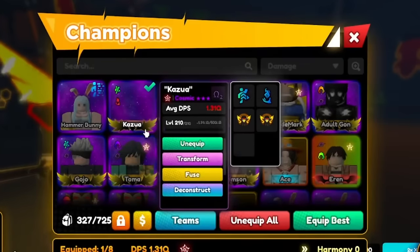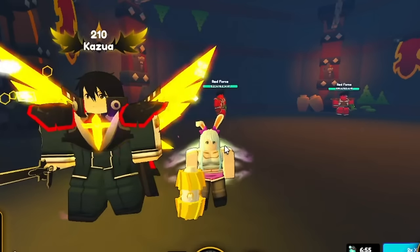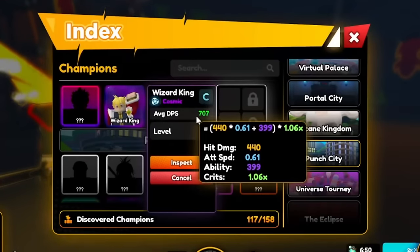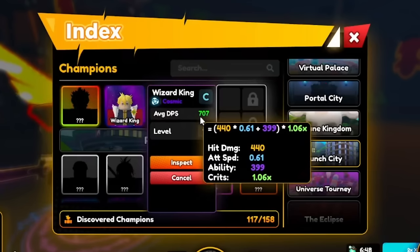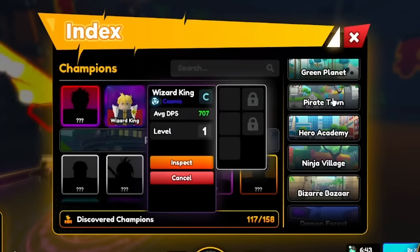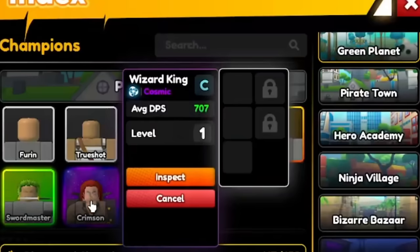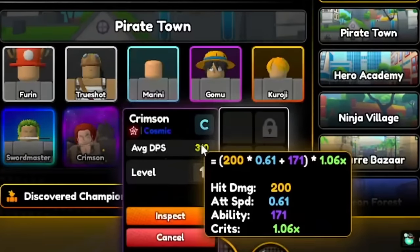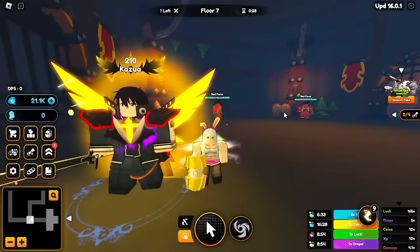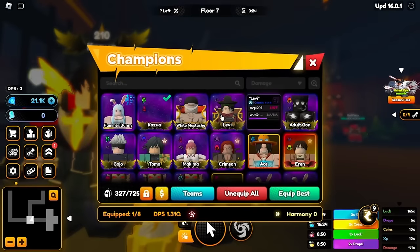Now we're going to try to reroll some better quirks, max level the rest of our units, and try to get a Harmony 4 bonus. I took a look at the Index — we have some Cosmics from the newer maps, but it's not that bad using Cosmics from older maps. You guys have Shanks. Look at the Wizard King — he has 707 damage per second, but Shanks has 310. Shanks is doing half the damage, but he's double ascended if you guys still have your old double ascended units.